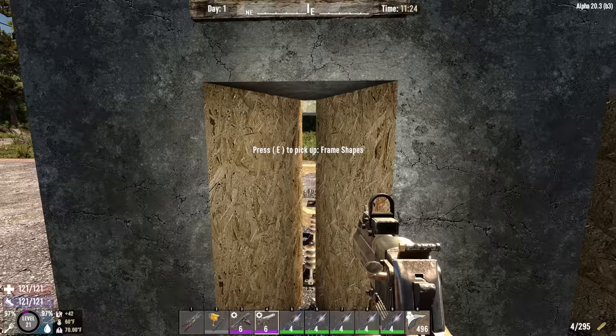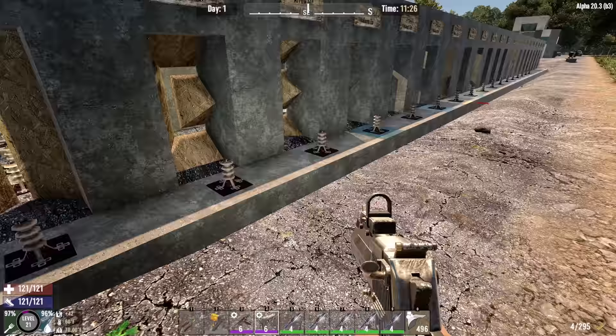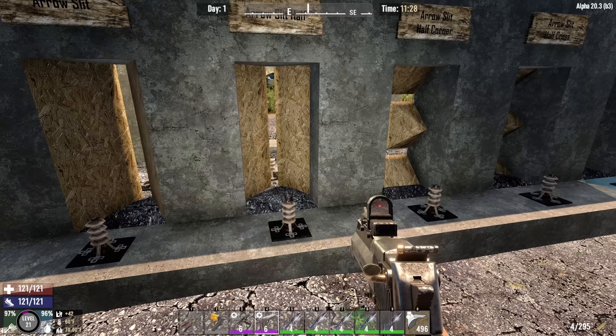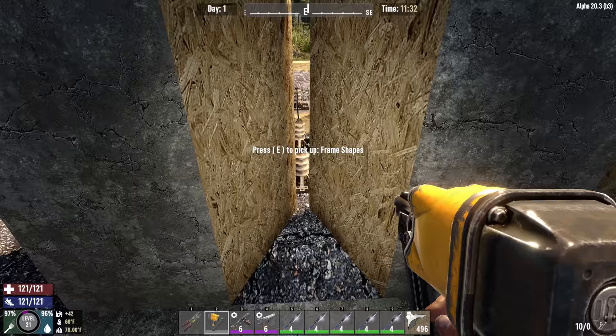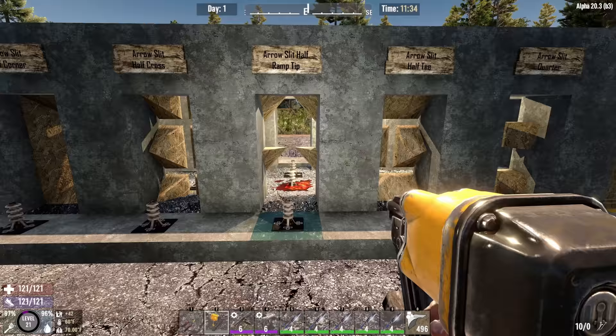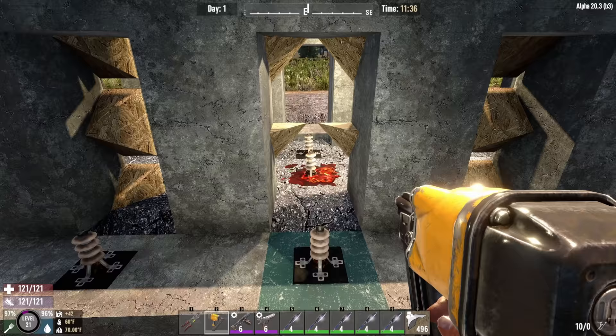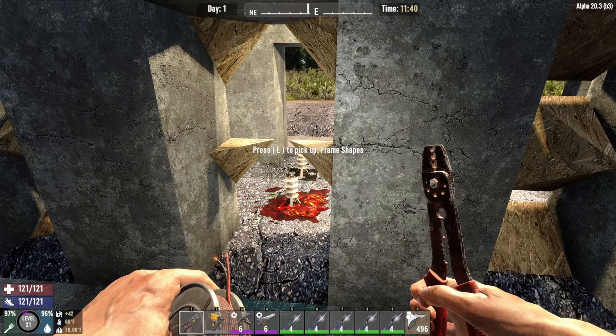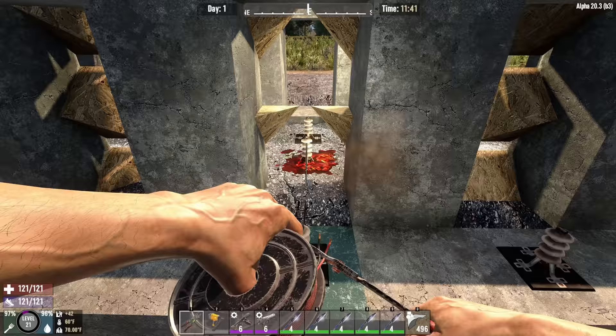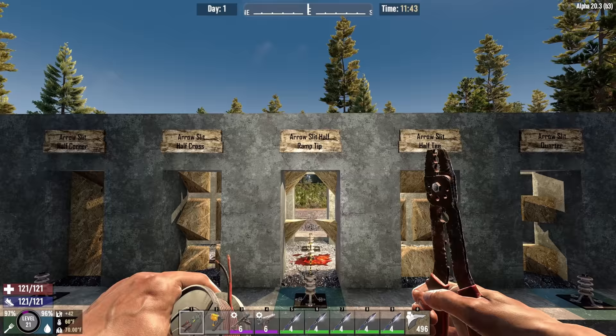Most of these don't have color coding. The color coding pertains to whether you can reach through the open space — either to wire or to repair a relay on the other side. These first few you can't reach through, but they're still useful for setting up traps. This next one you can reach around for electrical purposes, and if you can reach it for electrical purposes you can also repair it. You can reach through the bottom but not the top half. You can also connect through, so that's the arrow slit half ramp.